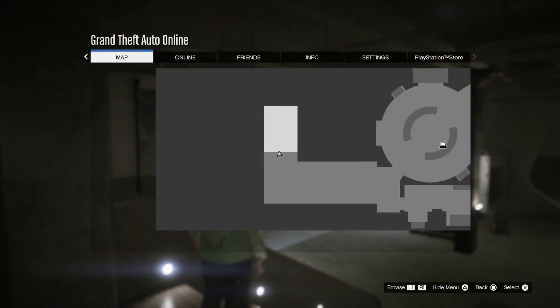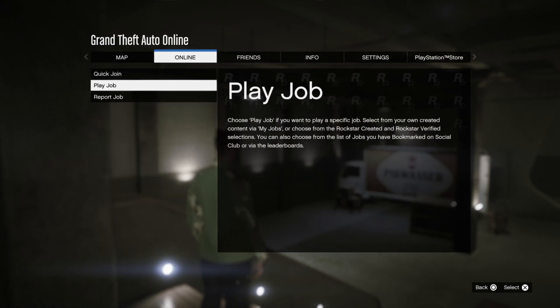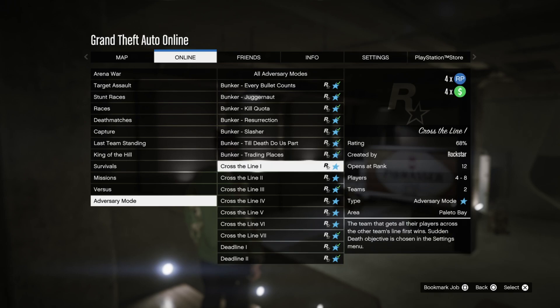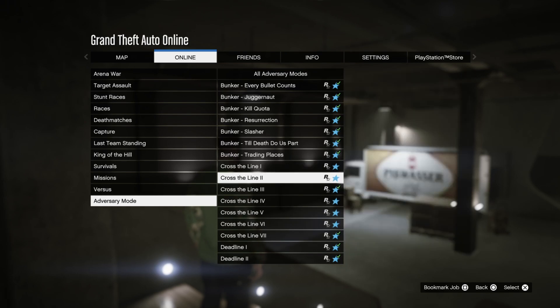If you want to launch it, go to Options, Online, Quick Join or Jobs, then Play Job, Rockstar Created, Adversary Mode, and then normally you should see it immediately. There are seven different Cross the Lines, all of them exactly the same.